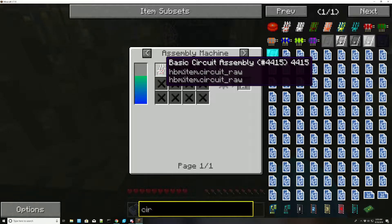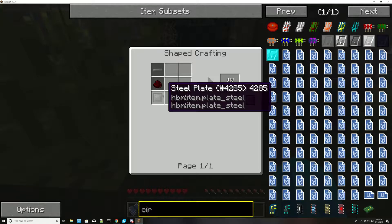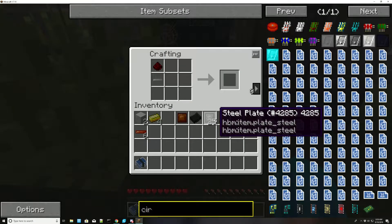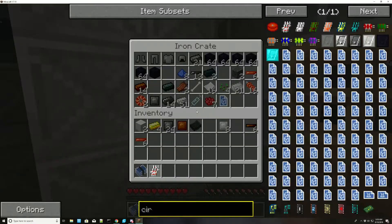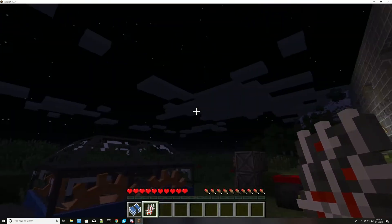What is a basic circuit assembly? A basic circuit assembly is one aluminum wire, one redstone, and one steel plate. I totally just did that in the wrong order. There we go. Now that is our basic circuit assembly. I'm going to have to grab another piece of paper and another dye. Just plop those in our inventory for now.